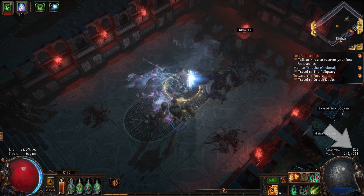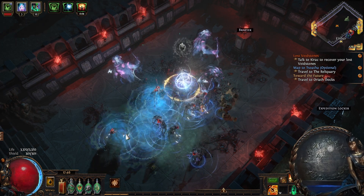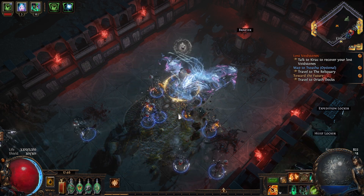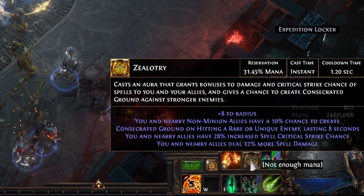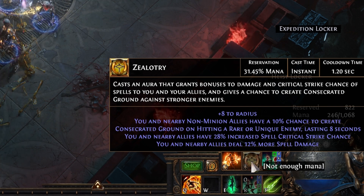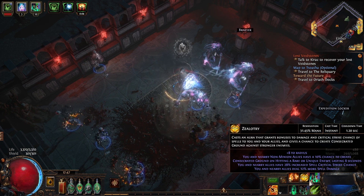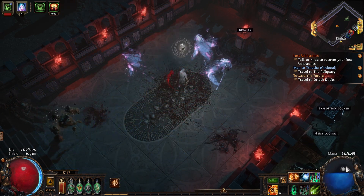What reserves mana? These are skills that rather than casting normally, where they use mana which charges back up, they pre-reserve so they're up all the time. An example is this aura called Zealotry. In exchange for 31.45% of my mana, it gives 28% increased spell critical strike and 12% more spell damage. If we switch it off, all the mana it was holding is released. Switch all of them off and you'll see a full mana bar charging back up.